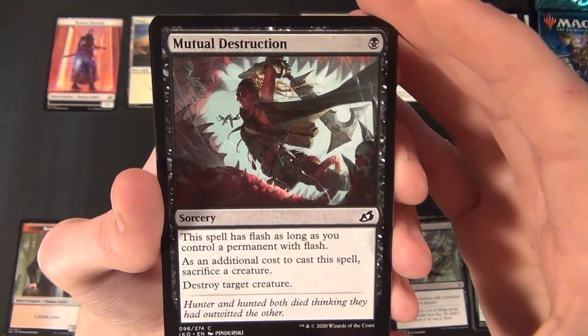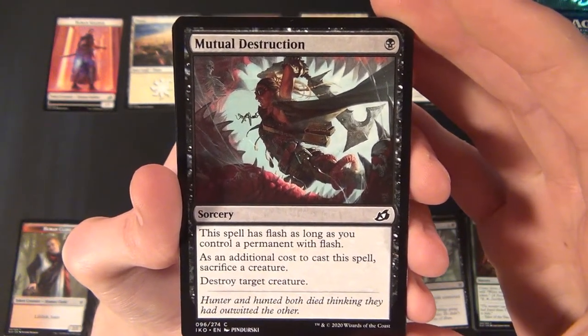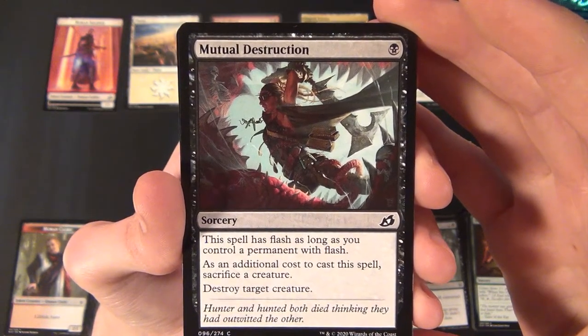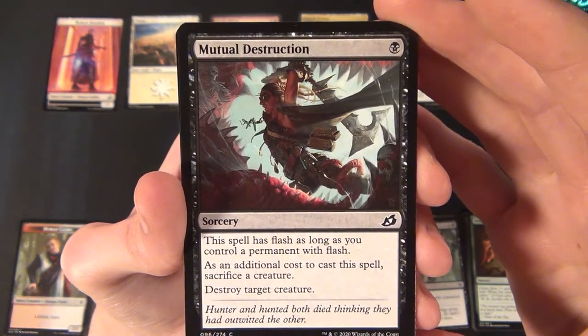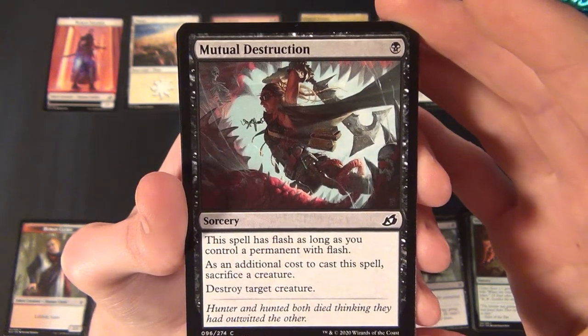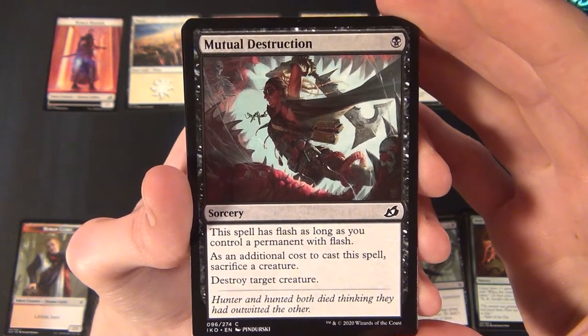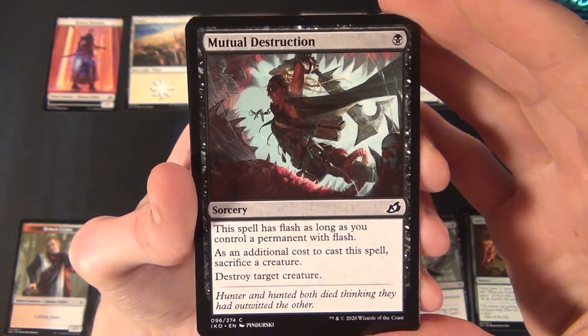Then we have Mutual Destruction — a black common sorcery that costs one black to cast. This spell has flash as long as you control a permanent with flash. As an additional cost, sacrifice a creature, and you get to destroy a target creature.